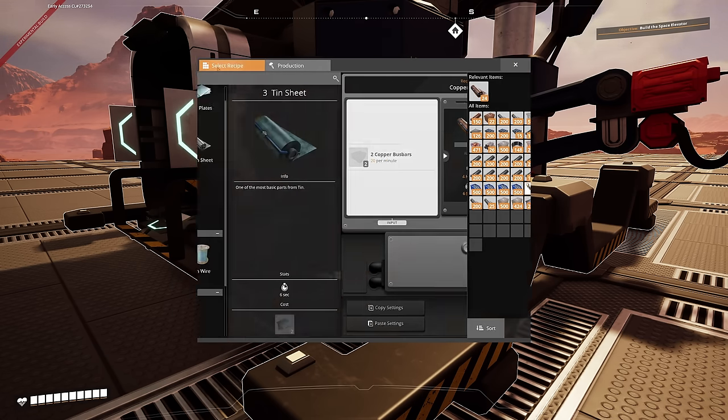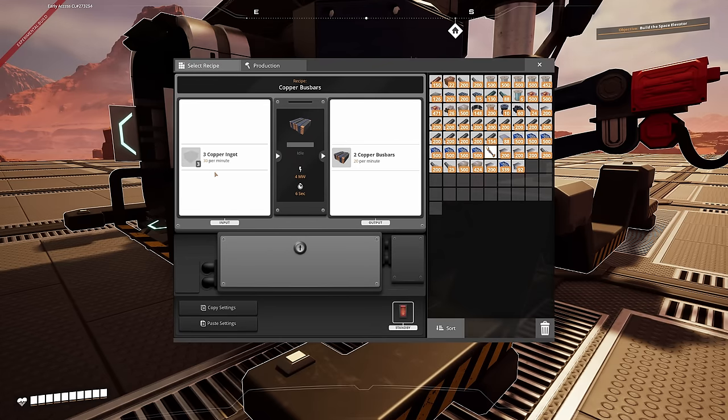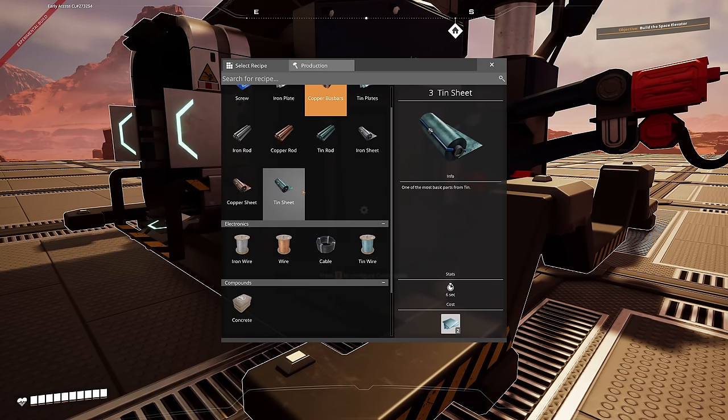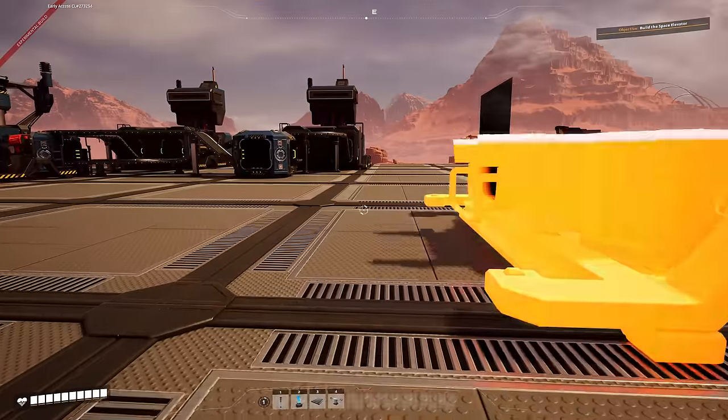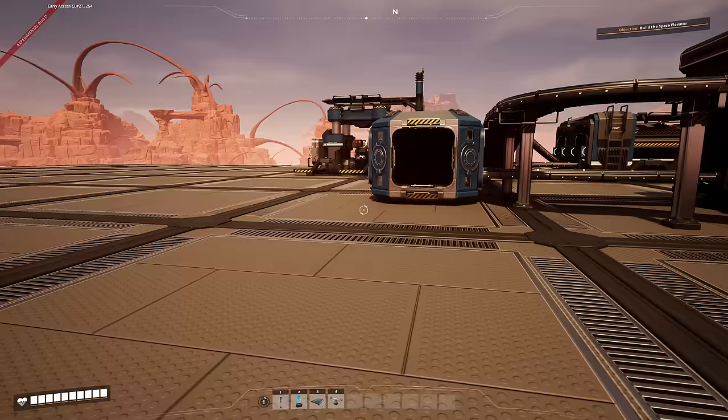Each smelter is going to give us 30 ingots per minute. Copper rods need 15 per minute, so that's a one-to-two ratio from one smelter to two constructors. Copper sheets requires bus bars, and bus bars requires 30 ingots — which is a one-to-one with the smelter. The wire comes from the rods. So we're going to separate our smelters.